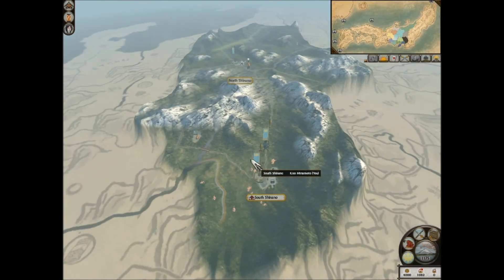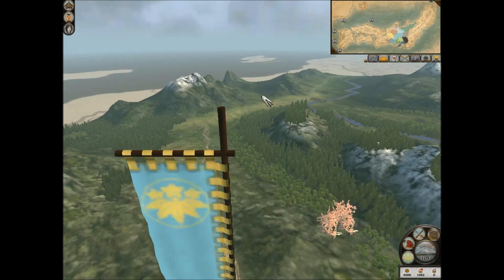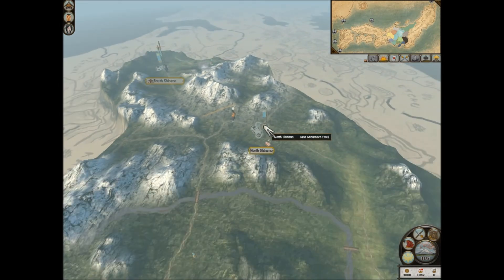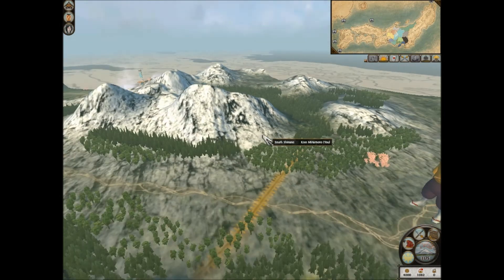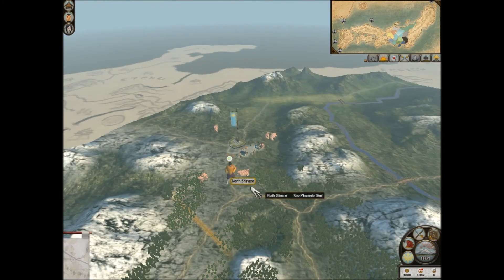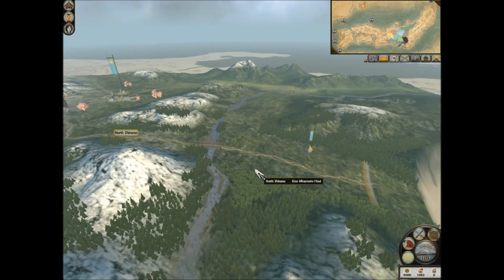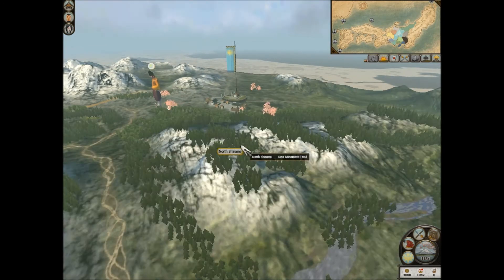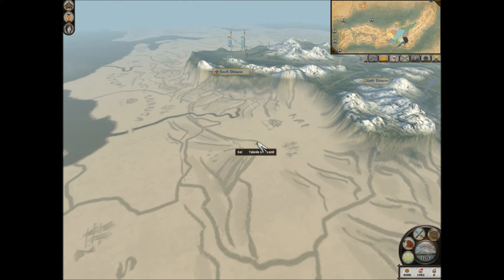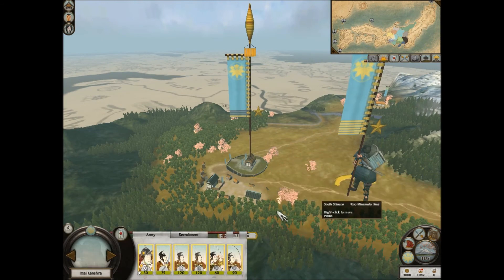Here you can see the campaign map - it runs much smoother when I don't have Fraps running. I can get around 20-30 frames per second estimated. You can see they did revamp the campaign map a lot - there aren't towering mountains now, the mountains are reasonably scaled. There are a couple really tall mountains - this might be Mount Fuji. It's a very beautiful campaign map, and this is on the lowest possible settings.